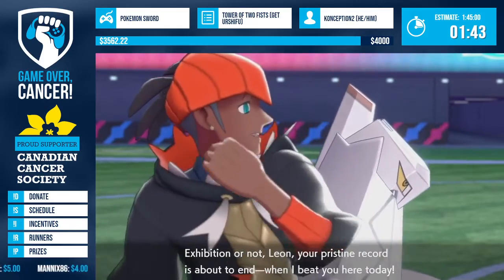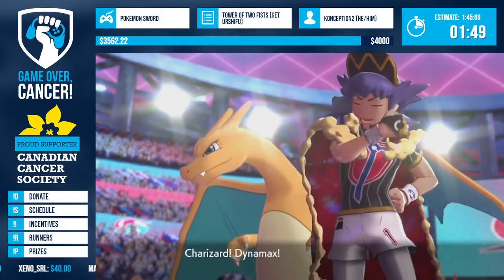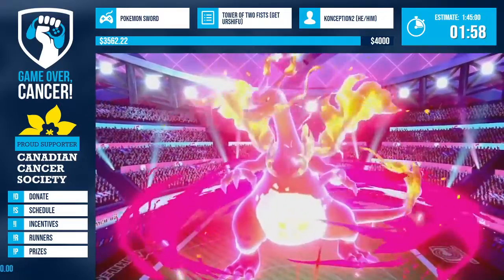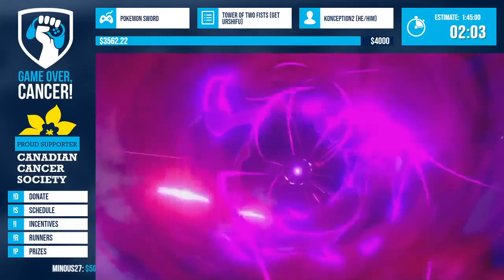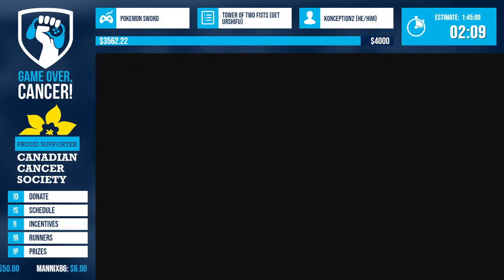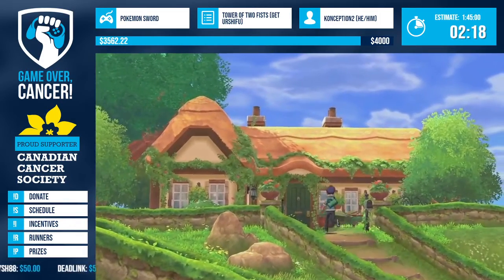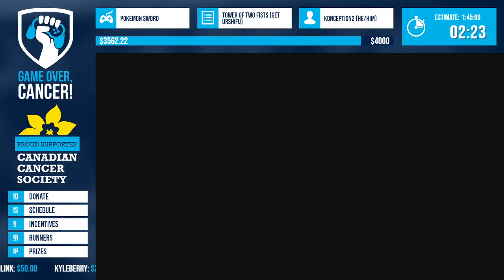What makes this run really cool is that we still start a fresh save file - starting from scratch, not using a pre-existing file. We start at the very beginning and as soon as we can, get over to the Isle of Armor. That creates interesting situations because we put ourselves at a disadvantage: we don't have the bike, the ability to surf, or the ability to fly, so we have to get creative with our traveling options.